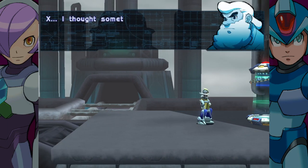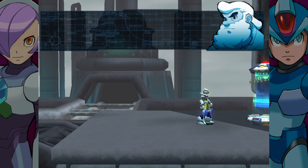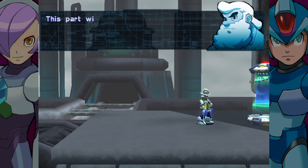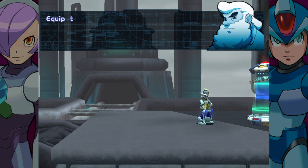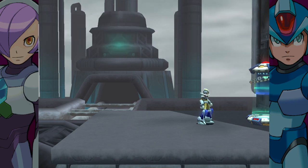X, I thought something like this might happen someday, so I've prepared parts for you. This time, I want you to try Head Parts H. This part will increase your weapon's charge speed when equipped. Equip this new ability and board the Capsule X. Yeah, I like that.